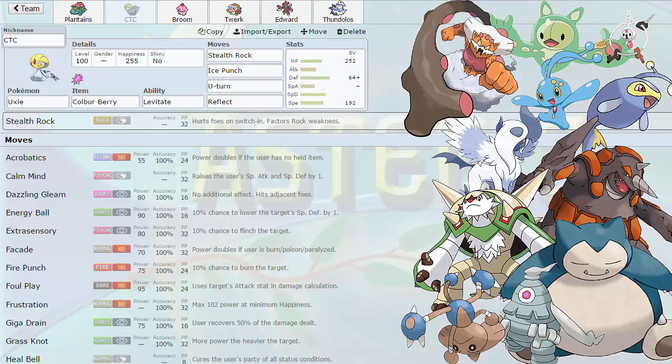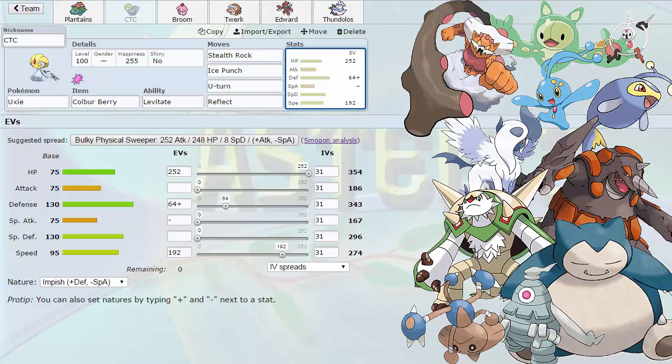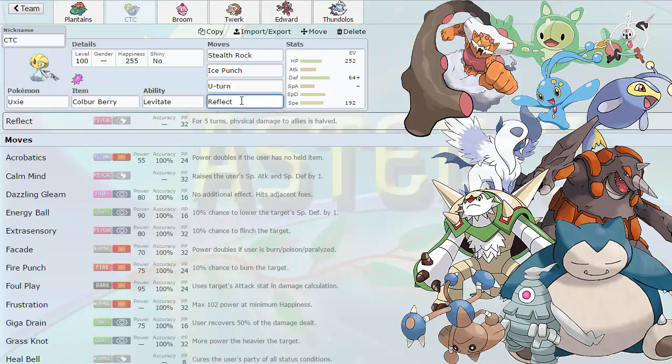Why am I running Colbur Berry? Because Landorus-I only has two moves to hit me with: U-Turn, which doesn't do as much as you'd think, and Knock Off, which normally would do a lot, but I have a Colbur Berry. So I'm able to eat up Landorus's Knock Off as well as Absol's Knock Off. We're running 192 Speed to outspeed max Speed Jolly Absol before it Mega Evolves, so I'll be able to get off a U-Turn. If he wants to Sucker Punch me, that's fine — I have the Colbur Berry. Ice Punch is there for Landorus, and Reflect is there because if I get it up and switch into Scizor to start setting up later, that's amazing — I could just knock out his entire team.